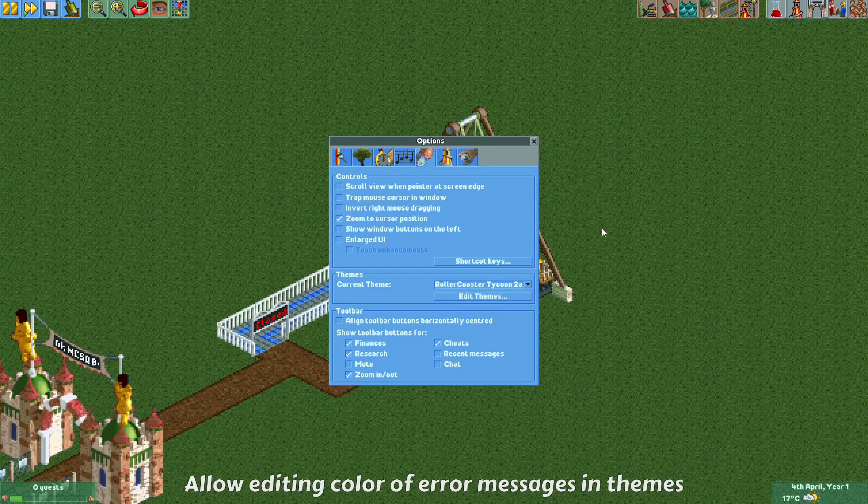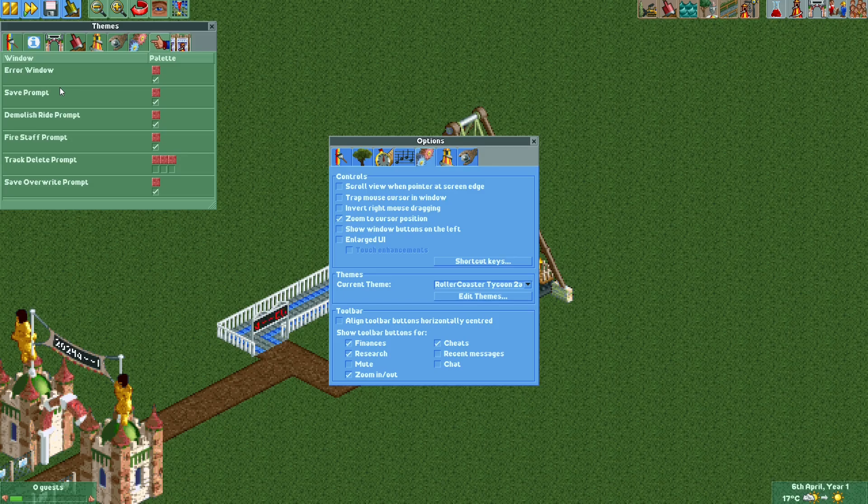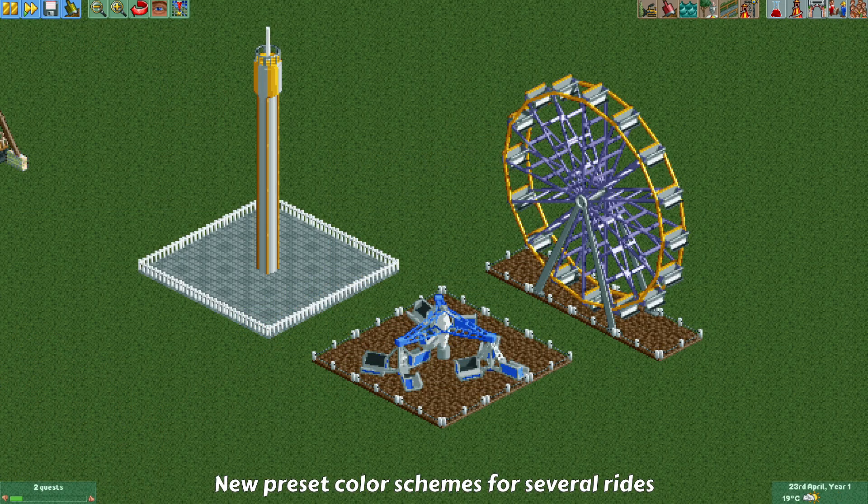Another thing you can find in the options is a button to edit themes, where you can change pretty much every color of the different windows in the game. Something newly added is that you can set the color of your error windows. There are different error windows in the game, and now you can set them to a different color if you want.